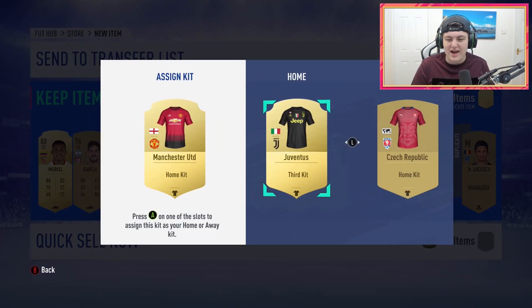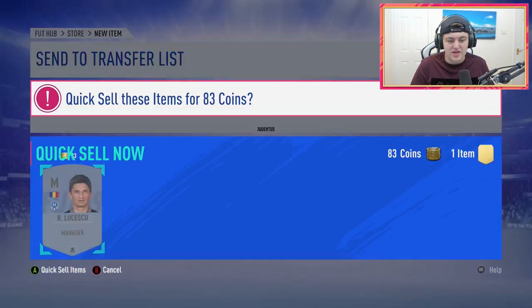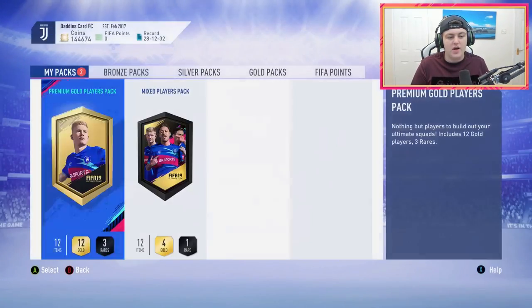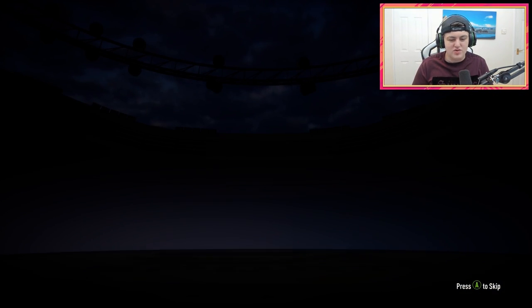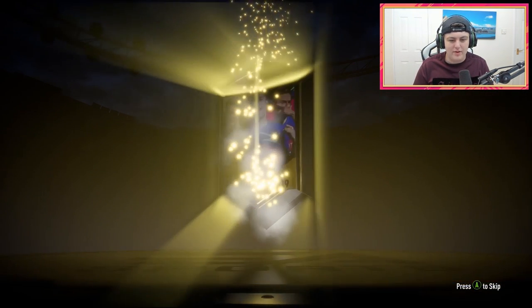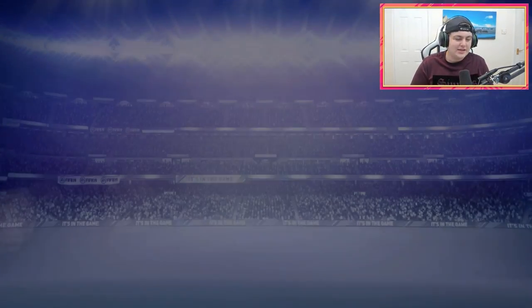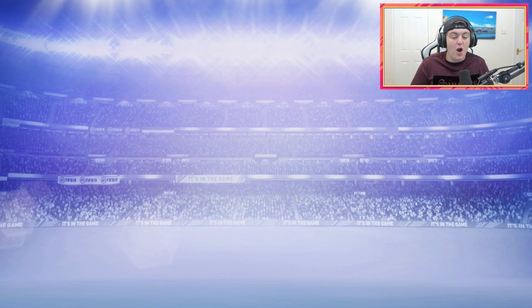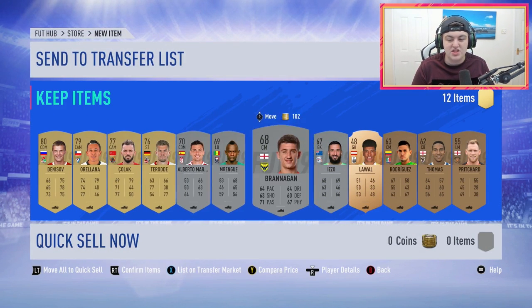We also get the Man United kit — we'll take that, hell yeah. We'll apply that and discard the rest. Now we've got a mixed players pack — this is what they consider the best out of all those rewards apart from obviously the premium gold players pack, and we don't even get a rare gold player. It's gonna be Denisov, sadly — that's disappointing. I was hoping for at least a good player but we'll go ahead and store all these guys.